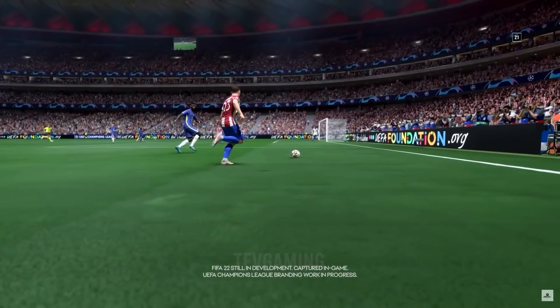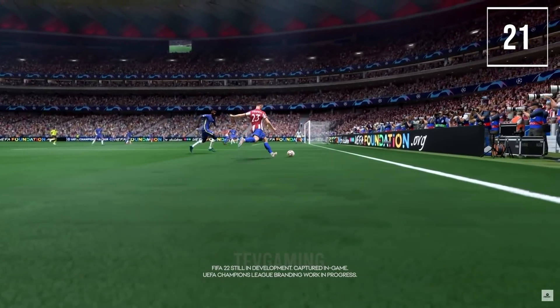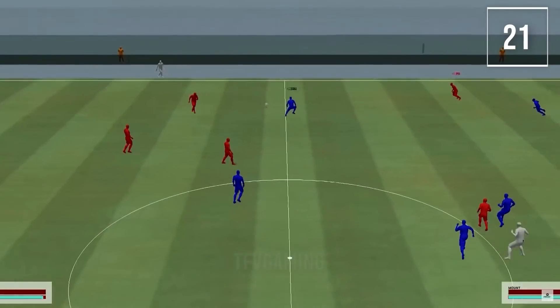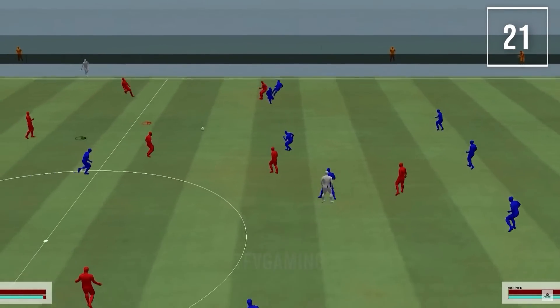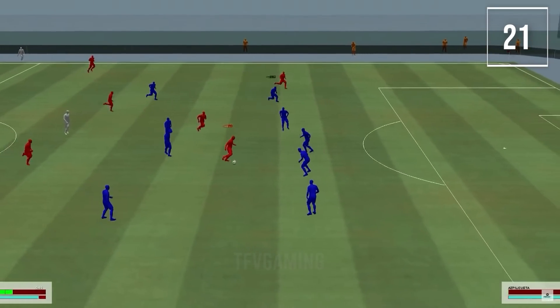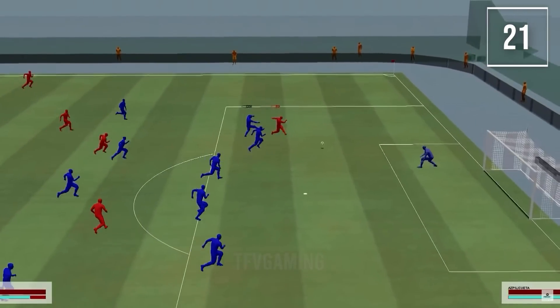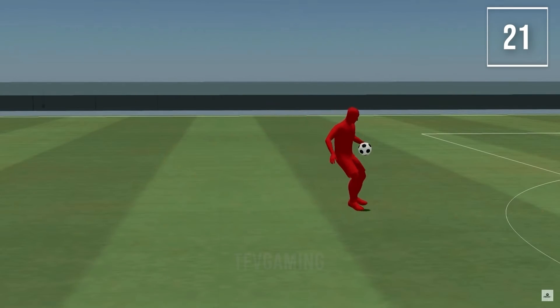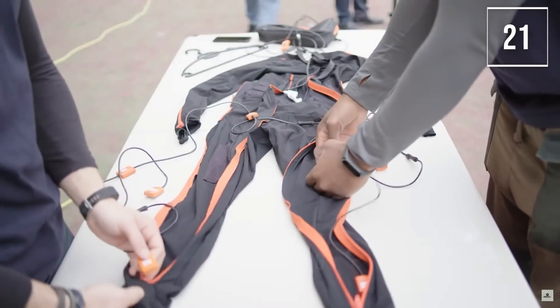Hypermotion gameplay technology is the foundation of FIFA 22 on next generation consoles. It's a new way of animation making the game more fluid — the way players move, the way it looks from a top-down perspective is a much more fluid and surreal experience compared to previous years. Hypermotion is a very big feature changing the next gen experience.